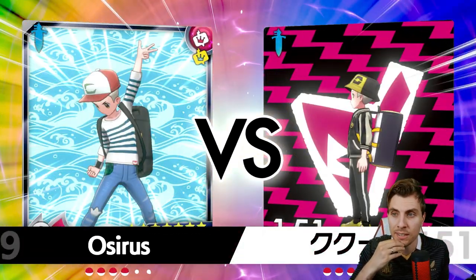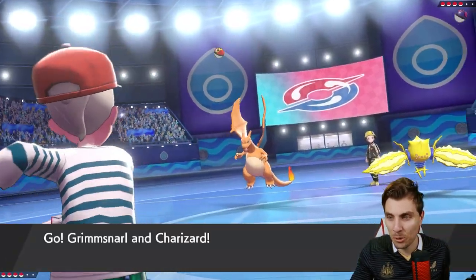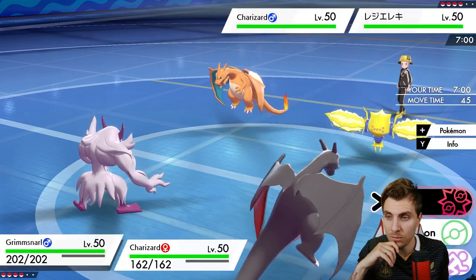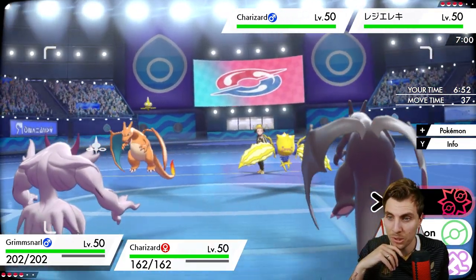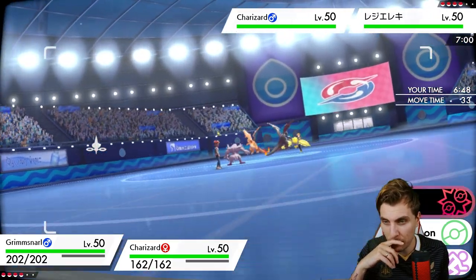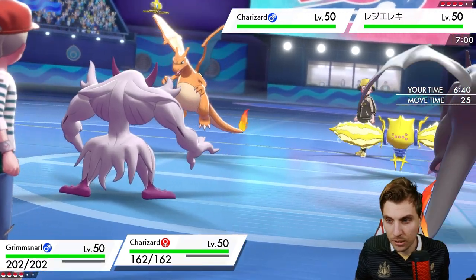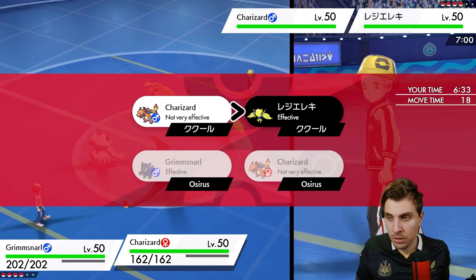I feel like we're missing a trick by not bringing Regieleki, but how useful will it be if my opponent goes down a hard Trick Room route? That makes it a little difficult to get the most out of Regieleki even with its offensive pressure. We do have Charizard as a switch into Groudon to get around electric-type attacks from their Regieleki. I think we go Light Screen and then G-Max Wildfire into their Regieleki.